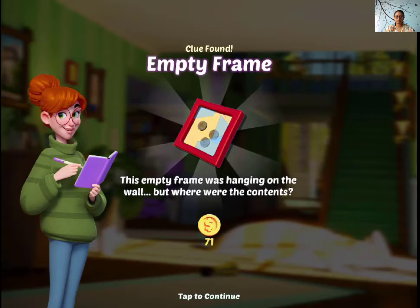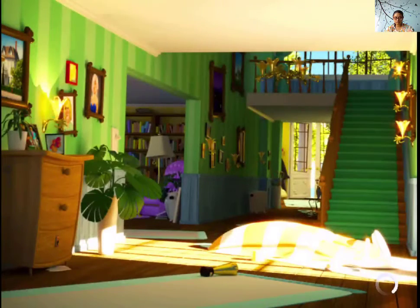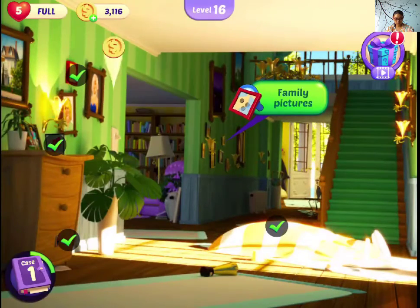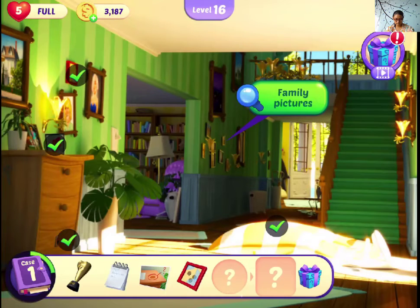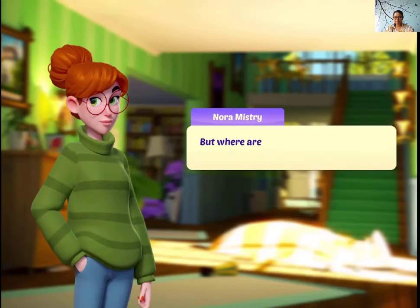The empty frame was hanging on the wall, but where are the different tabs? I also want to go. Coin collection — so some expensive coin is missing, I suppose.